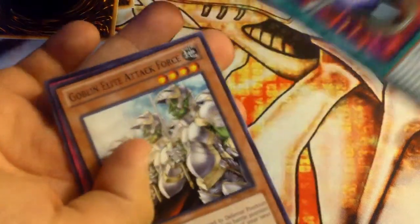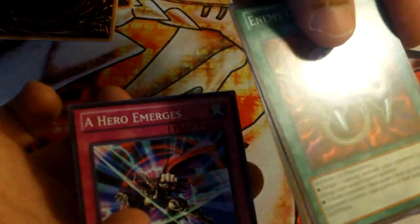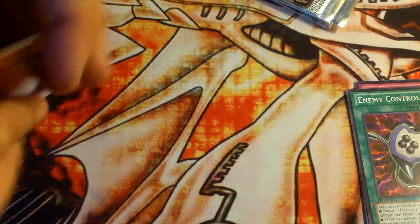So we got an Enemy Controller, Goblin Elite Attack Force, and then a Hero Emerges. So for our Mosaic Raider.